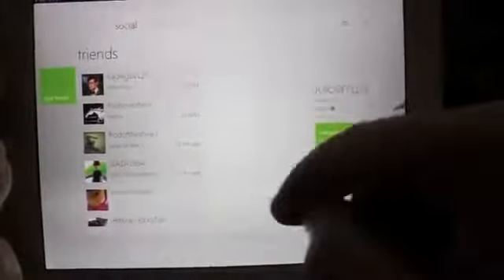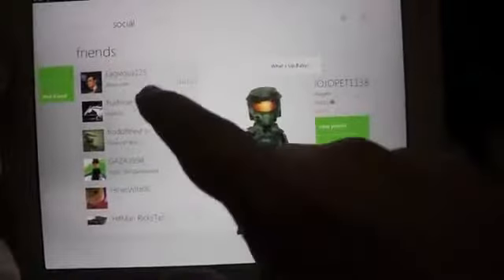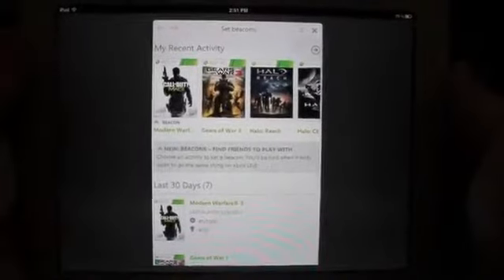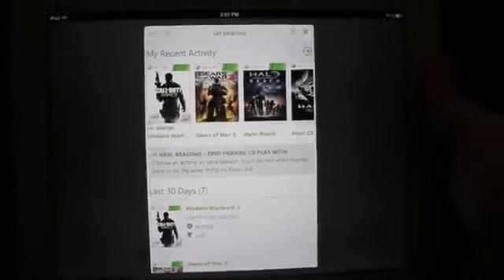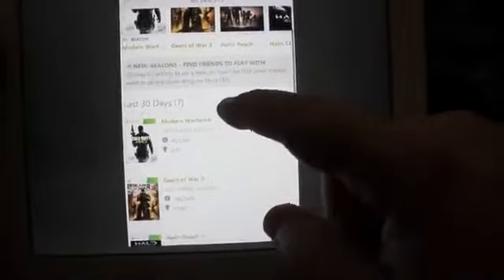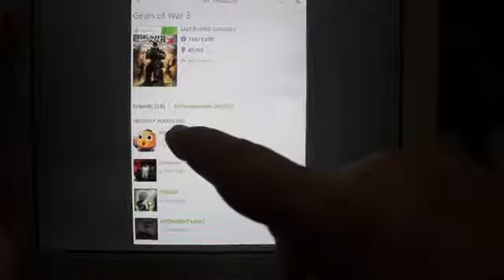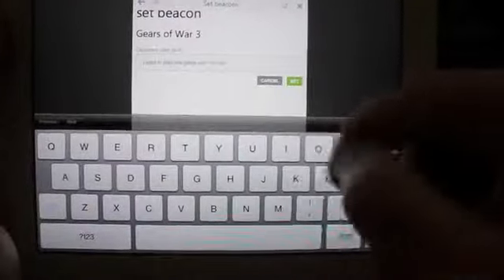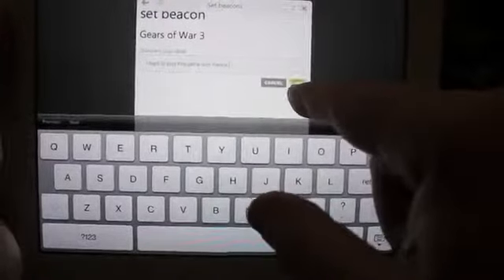Something really cool they put on here is on your friends list you can actually go and add beacons. In case you're not familiar with beacons, it's a new feature on Xbox Live that's part of the new update. Basically what it does is you pick a game you want to play. When I click on Gears of War 3, it shows me my friends that played recently and how long ago they played. You can click on set beacon and actually share that or just set it.